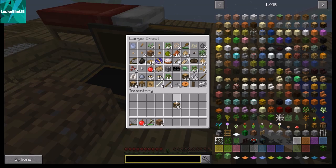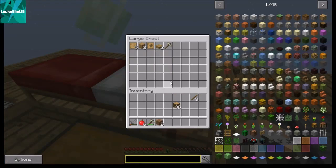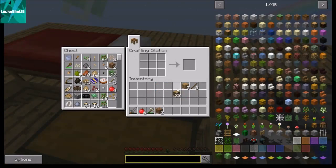We have dirt and — where's my hammer? Hammer, hammer, hammer — I don't have a hammer, I need to make one. Let's make that real quick. Do I have some cobblestone? I do.